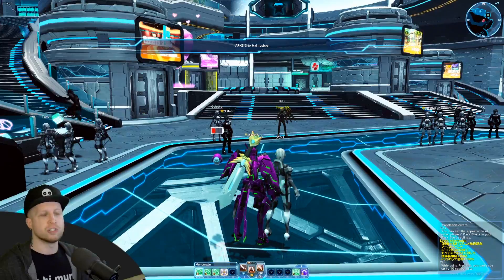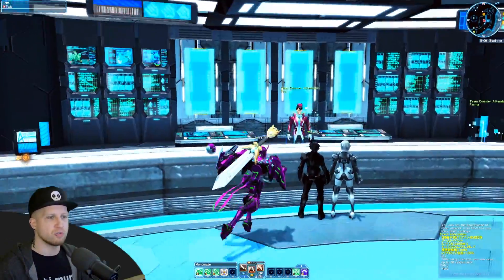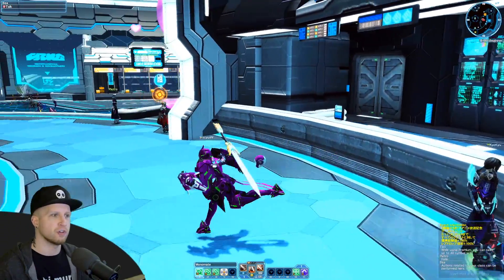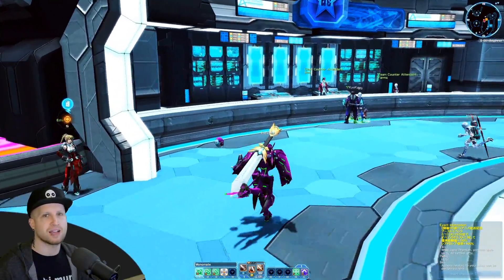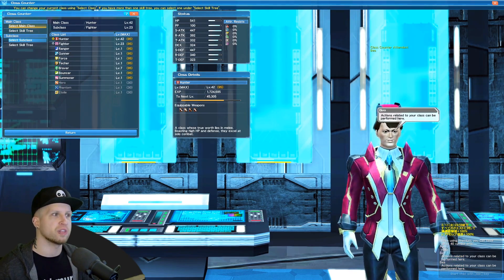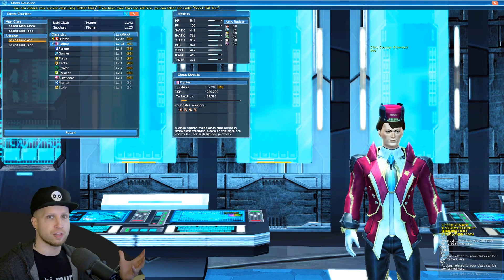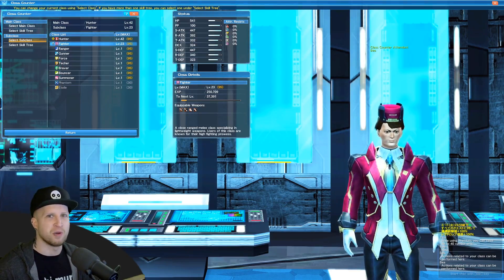There's also going to be a class changer. Keep in mind that you only really have to make one character — if you go up the stairs and over here, you can change your class at this guy. I'd recommend getting your subclass ability as soon as possible. Once you complete some missions from Coffee over there, you'll be able to get a subclass — you just literally go and talk to this guy, go to change class, and select a subclass. The reason for this is because whatever you're subclassing gains XP too; I'm maining Hunter and subclassing Fighter, and my Fighter is already level 23 just from everything I'm doing on Hunter.